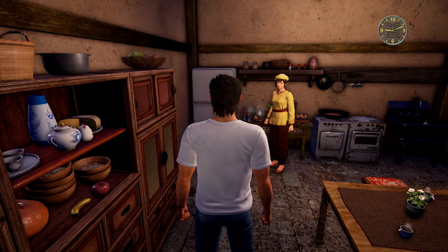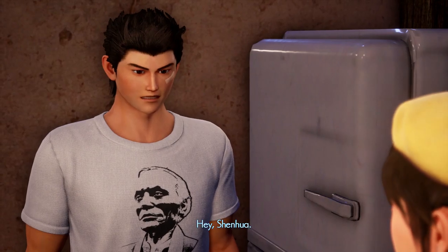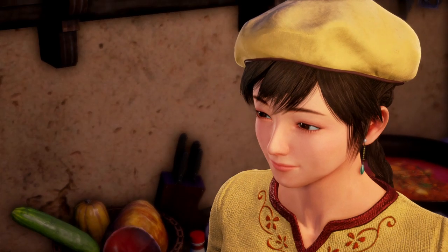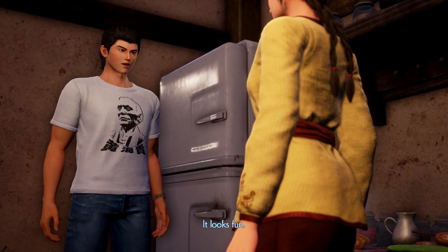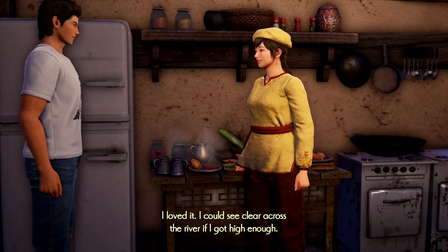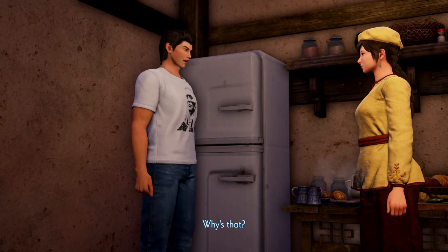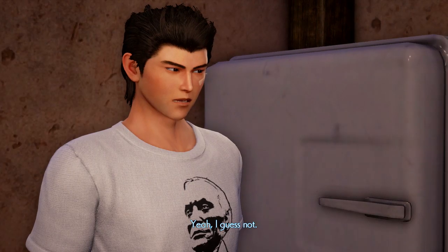Ryo asks Shenhua about the swing on the Shenmue tree. She says her father made it and that she used to swing on it every day when she was little — she could see clear across the river if she got high enough. Ryo says it looks fun and considers trying it. Shenhua warns that might be dangerous because it wasn't built for someone as big as him.